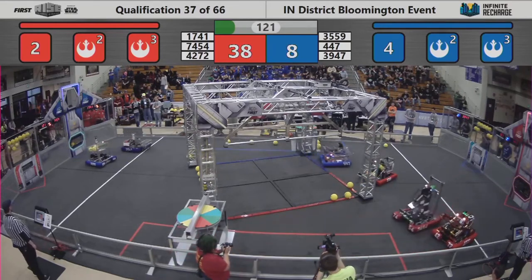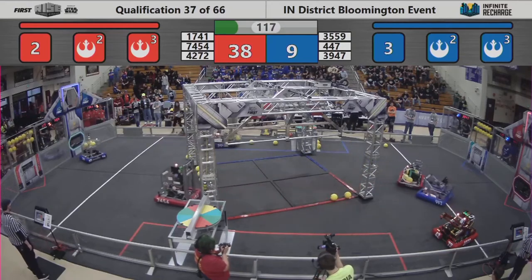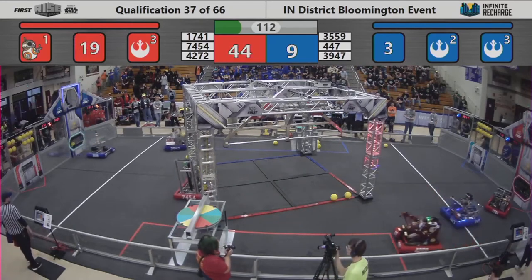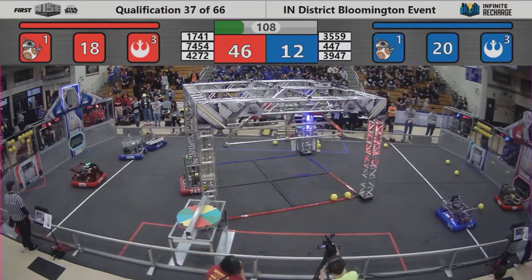Jasper, the Thundercats, looking to follow up with 3 power cells of their own. On the red alliance's side, 2, 3, 4 shots from 42-72. Some effective defense by 4-47 to prevent that 5th shot from going in.